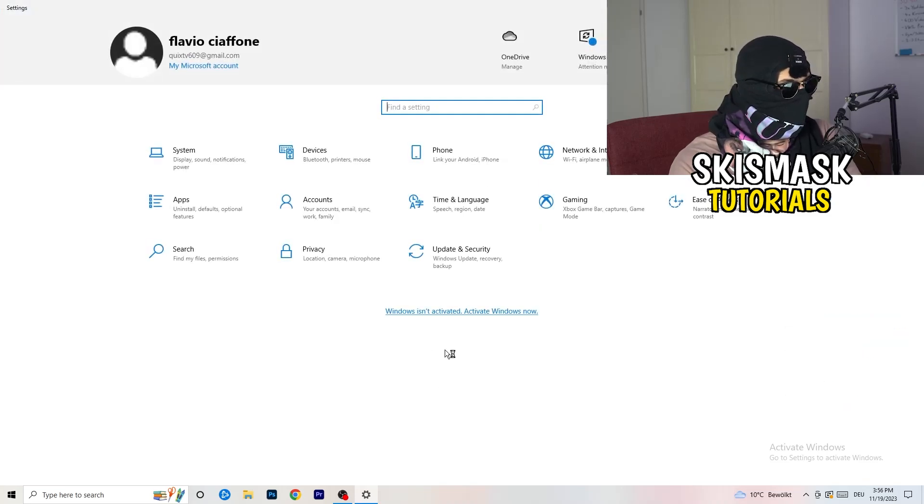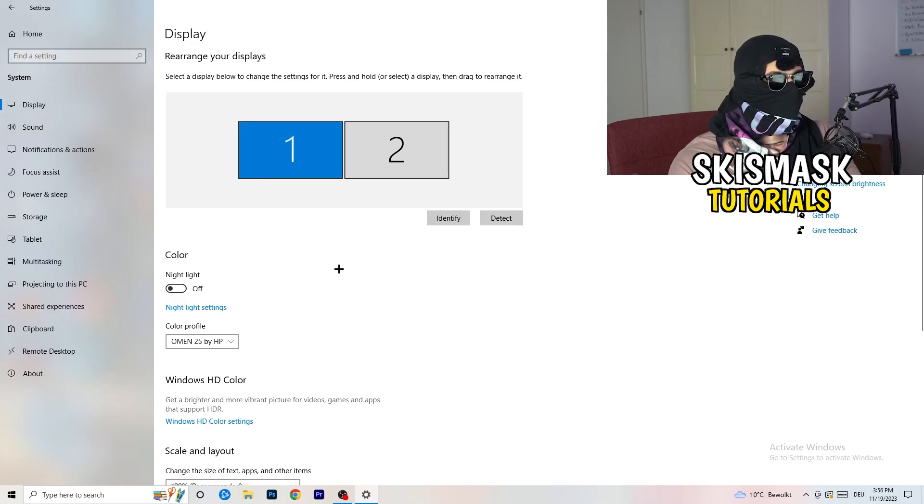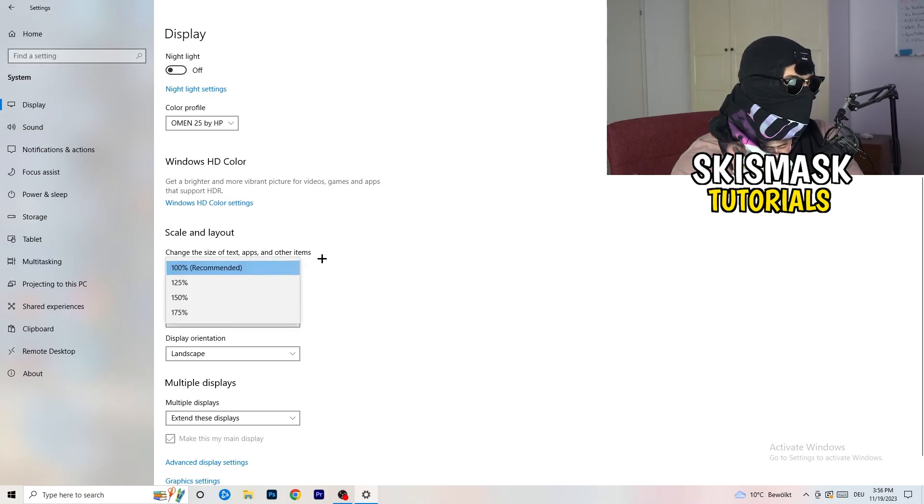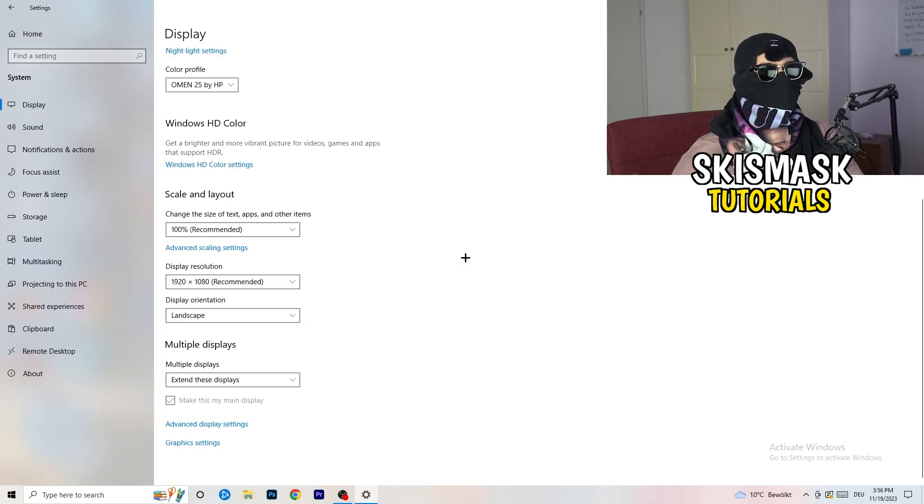Go back and click on 'System', then 'Display'. If you have two monitors, identify which is your main monitor. Under 'Scale and Layout', change the size of text, apps, and other items to 100% as recommended. Also make sure your display resolution matches your in-game resolution — if your in-game resolution is set to something like 1920x1080, your monitor's resolution should match, otherwise things won't work correctly.